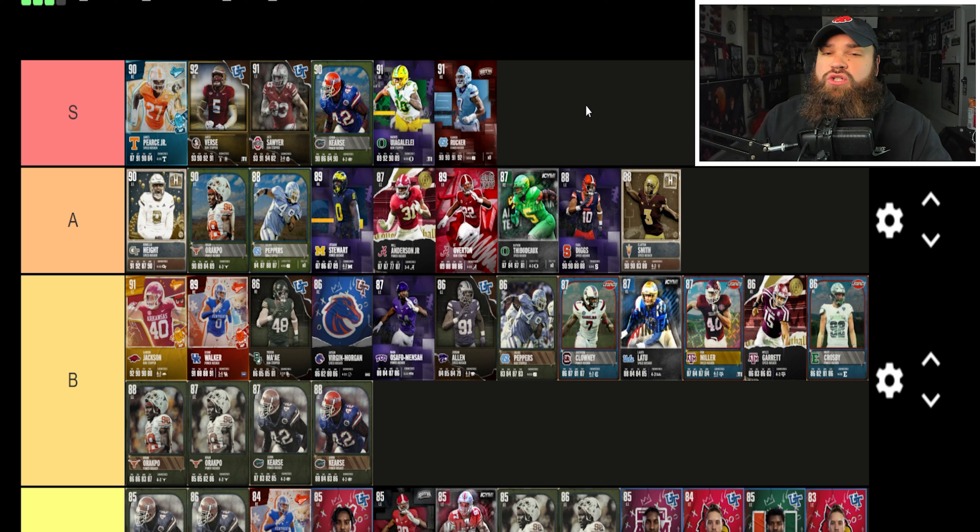Fidel Diggs is 88 overall, 6'5", 260 lbs — 84 speed, 90 acceleration, 90 finesse moves, lower power moves, lower block shed, lower impact blocking. Traits: spin and swim move on 'yes,' so he won't use power moves. The one weakness is block shed, but hitting 90 finesse moves is huge. A little similar to Romello Height where the weakness is run defense. I'm placing Fidel Diggs in A tier.